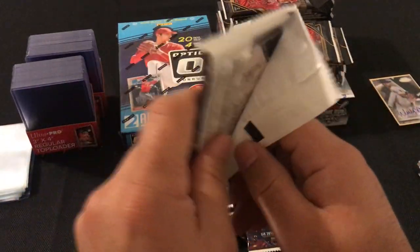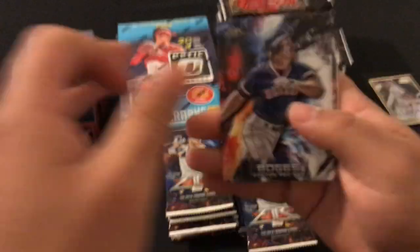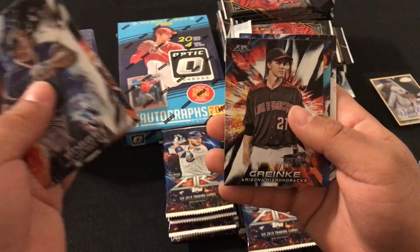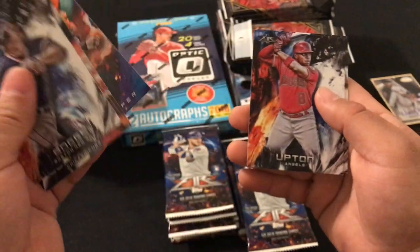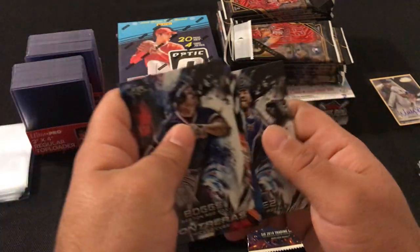Next pack: Wade Boggs, Wilson Contreras, Zach Greinke, Bryce Harper, Justin Upton, and Salvador Perez.